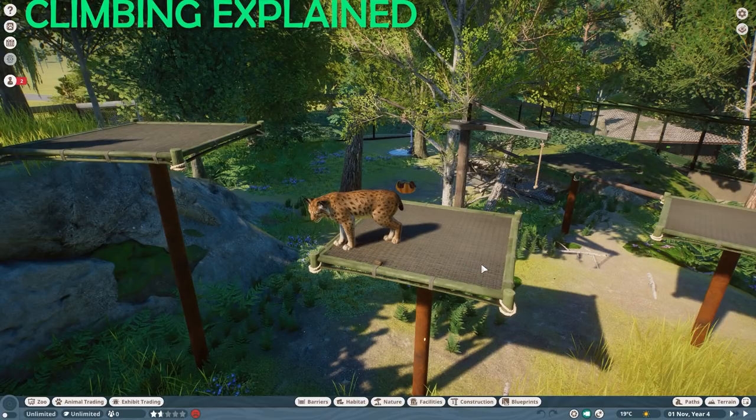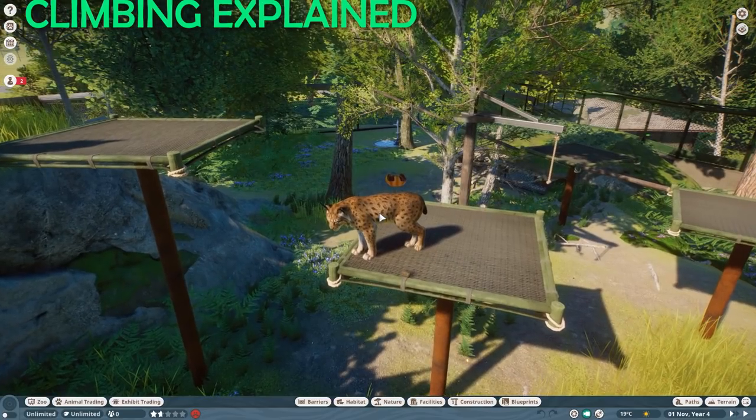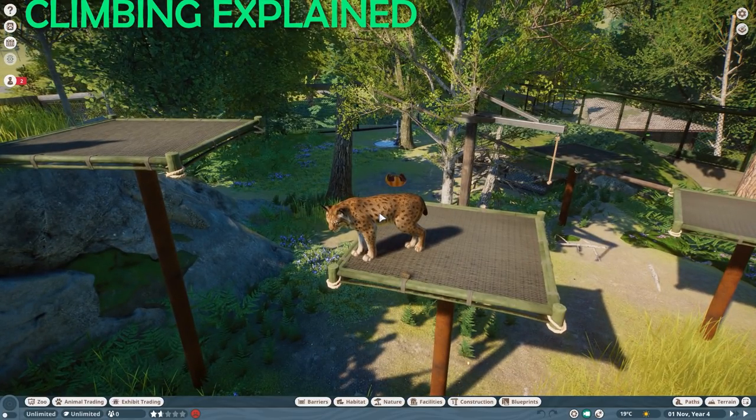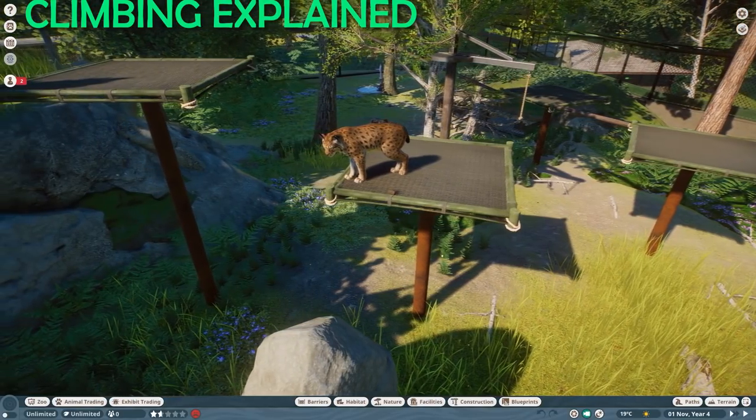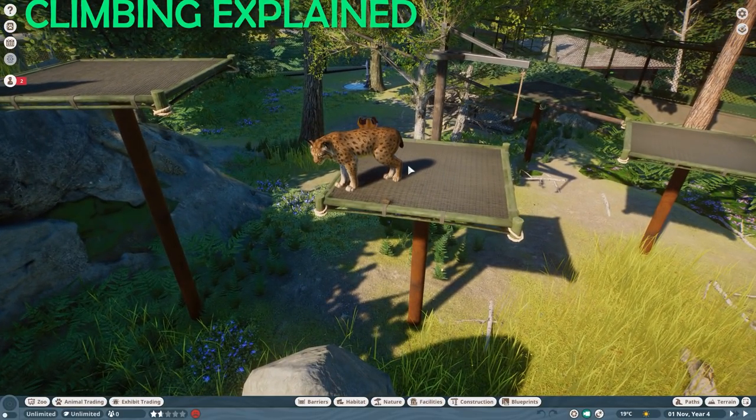How does climbing exactly work in this game? Each animal — in this case the wonderful Eurasian Lynx, one of the newest additions — comes with hundreds of individual animations. These animations are played based on where the animal wants to go, creating the uniqueness of each animal. The animal has a task in its artificial mind: let's say it now wants to go down from this platform, and there's basically nothing around, so it has to jump or climb.